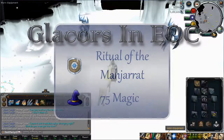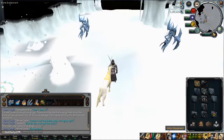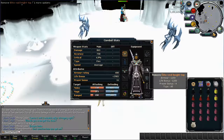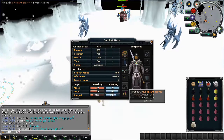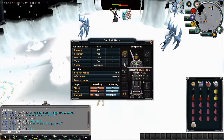For the gear setup, I recommend using Void as it has better range defence than things like Virtus or Gano. You can use those armours if you prefer, it just means you'll be taking more range damage. So if you look at my setup, I've got Void Mage Helm, Elite Void Knight Top and Roblegs, and Void Knight Gloves. As well as a Soul Wars Cape — you can use a God Cape, which does give a magic bonus, but I prefer the Soul Wars Cape for the prayer bonus.